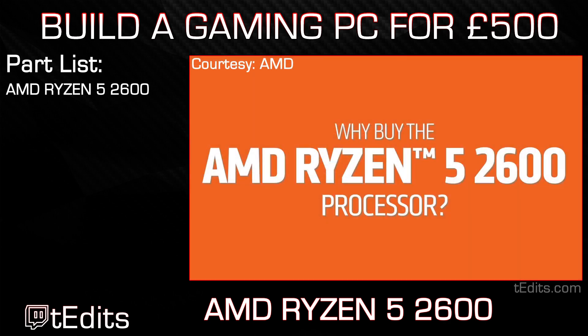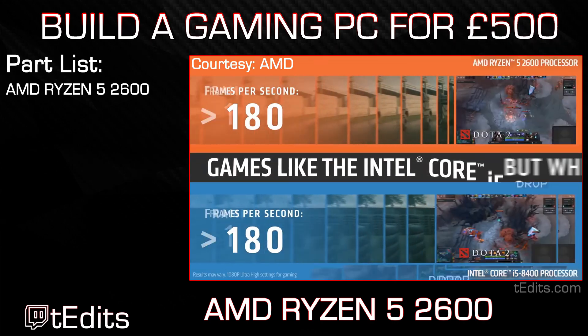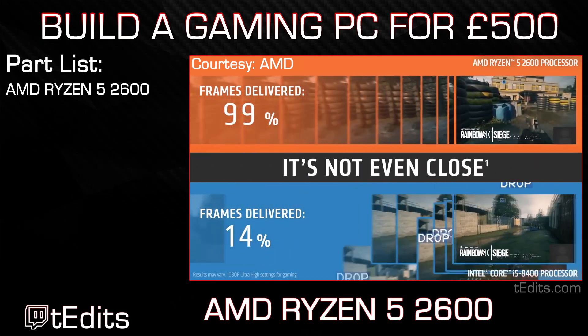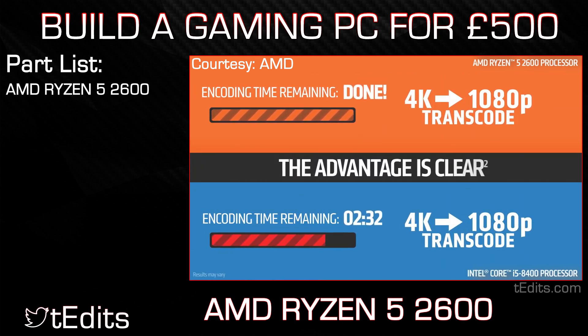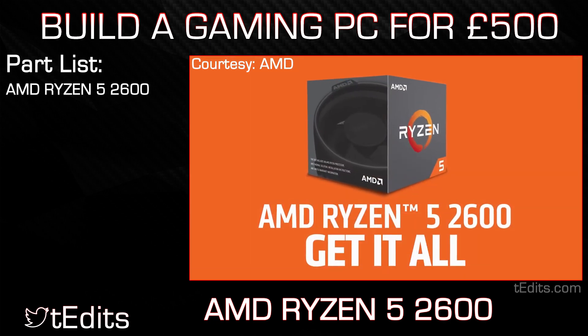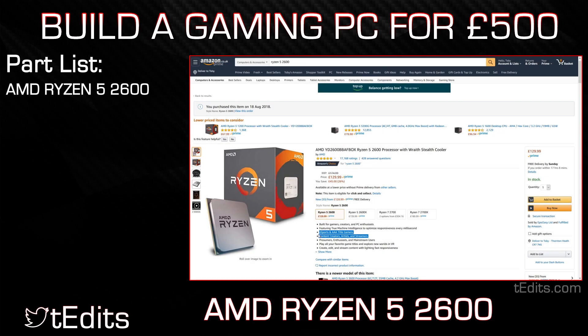Now it's not the newest processor in the world — it's been out for a couple of years now and there is a newer version available. However for this build it is perfect, as it's going to be great for CPU-intensive tasks like Cities Skylines, GTA 5, any of the Assassin's Creed games, or video editing and rendering. This processor is also future-proofing us, as we won't need to upgrade it for around five years, and you can overclock it beyond the 3.9GHz turbo boost, making it a great choice for our build.